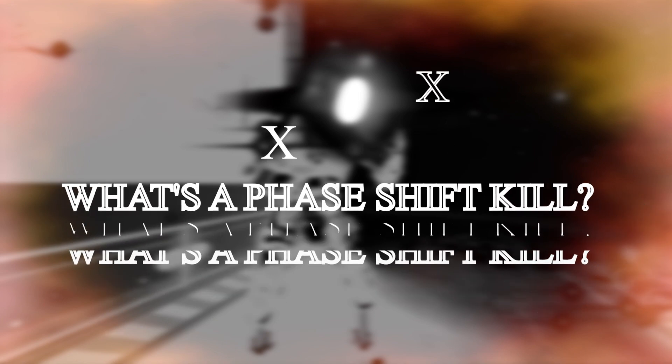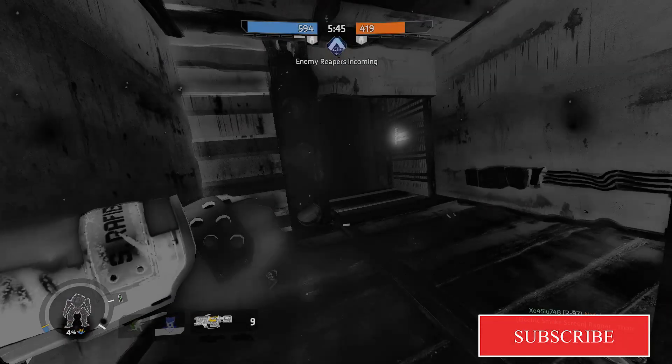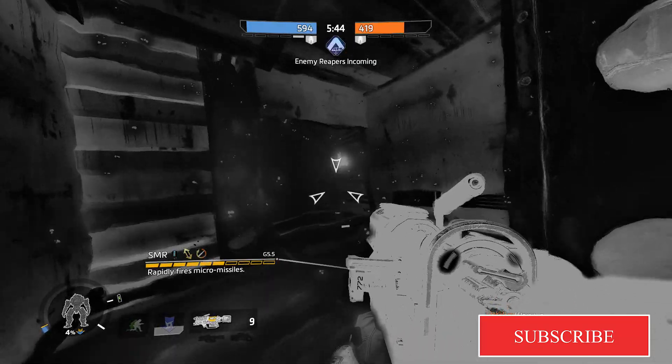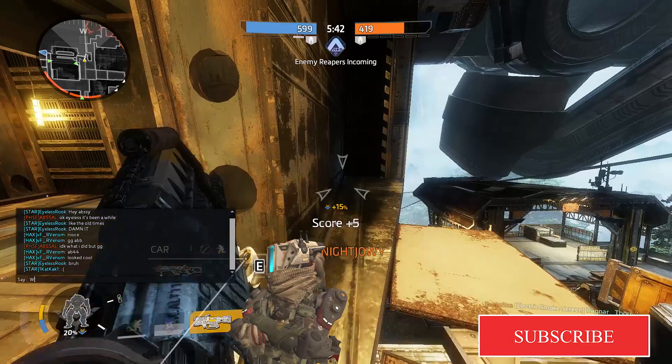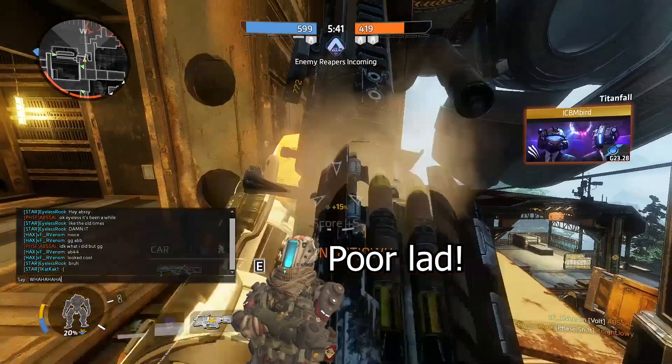What is a phase shift kill? A phase shift kill is one of the hardest kills you can get in Titanfall 2, since you're required to phase out from inside an opponent. Due to the fact that you cannot see your enemies in the phase shift, it's all based on prediction and luck. However, the gravity star can almost guarantee a kill.